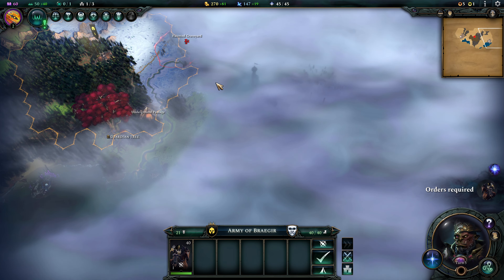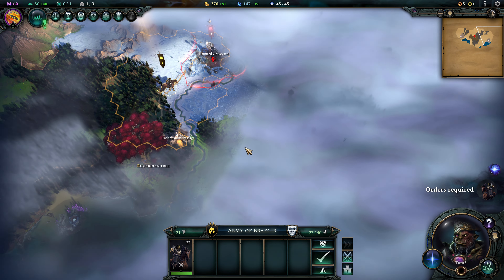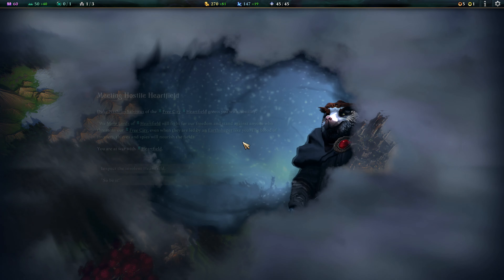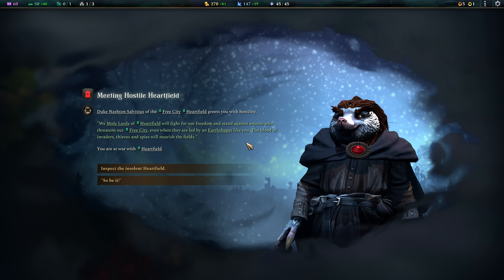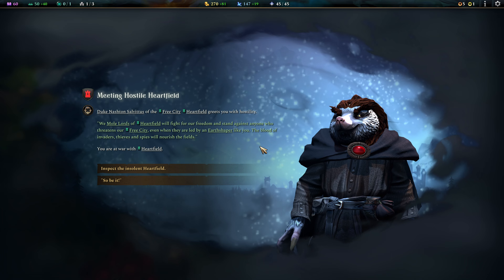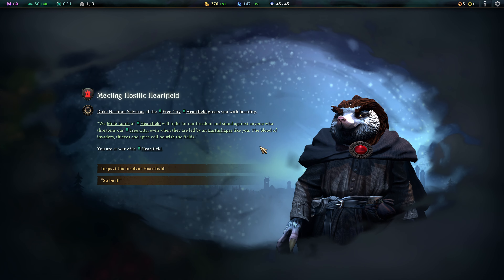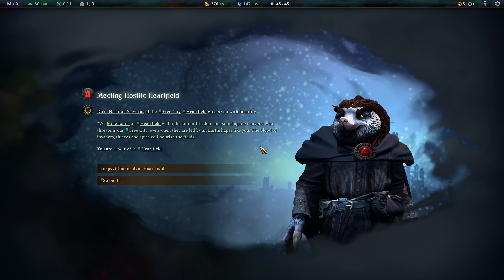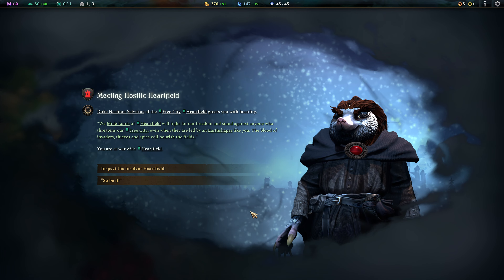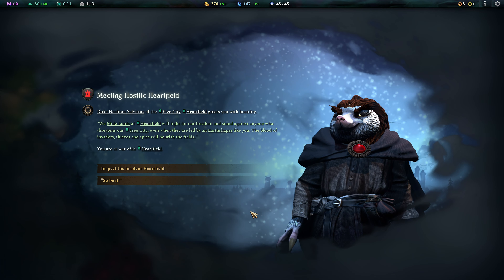I have a feeling there's a player over here — I want to meet them and see who they are. I think there are two cities up here. We met some independents that can be vassalized, integrated, or conquered. This is a hostile free city — they start at war with us. Duke Nasten Salvatus of the free city Heartfield greets us with hostility: 'We mole lords of Heartfield will fight for our freedom. Even when led by an earth shaper like you — the blood of invaders will nourish the fields. You are at war with Heartfield.'